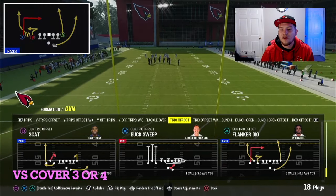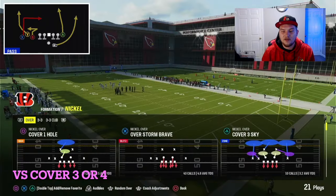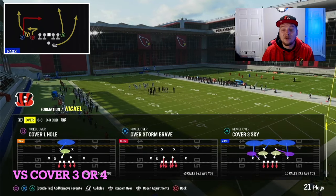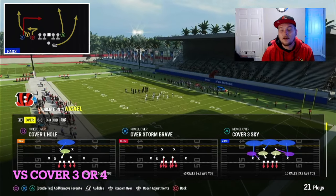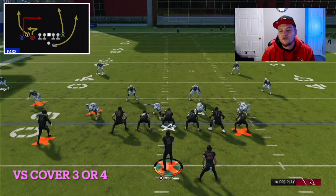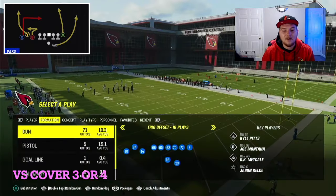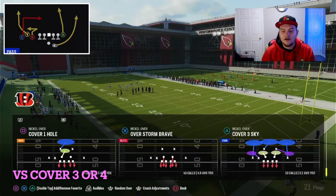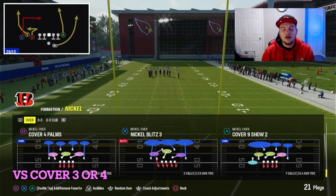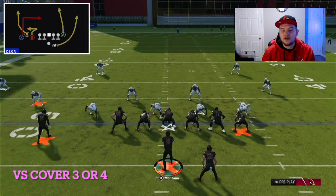We're going to go over the play Flanker Dig. I like this play because of the wheel route from the slot - it's not something that you see a whole ton. I'm going to show you against Cover Four this time just to switch it up a little bit. We have a long-developing wheel route from this play, not one of the quick wheels. What you can do is streak the outside guy, and if you can wait long enough on that sideline you're going to be able to hit it in a tight little window - a back shoulder throw.